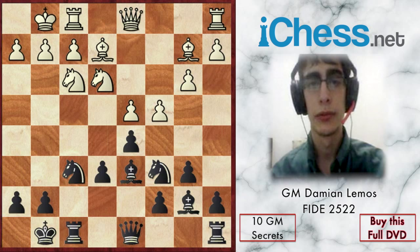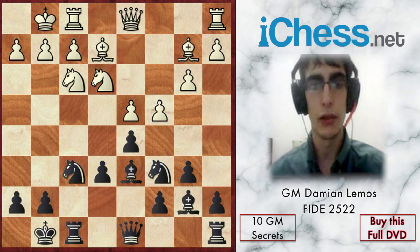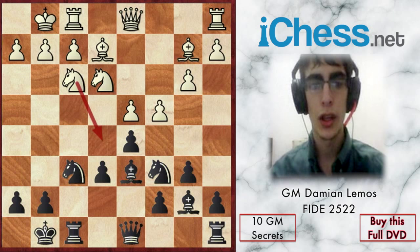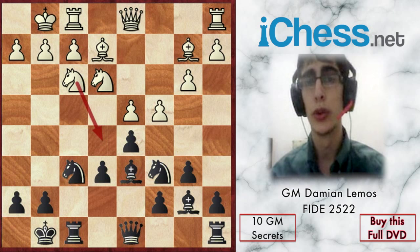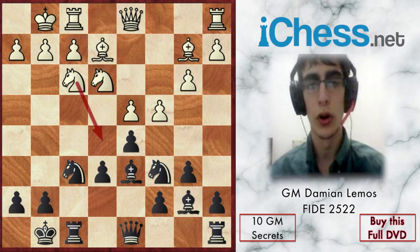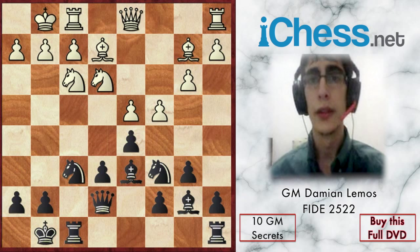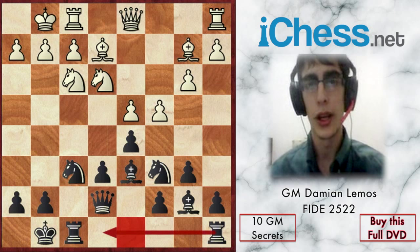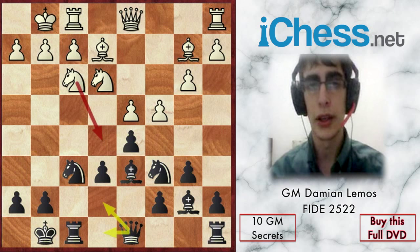White plays Bb2, and unless we play aggressively now he's going to play Ne5 and win a lot of space. The question is how to stop Ne5 — can we stop it? The natural idea is to move the queen, then continue with Re8 or Rd8. But again he's going to play Ne5 and win space, and I don't see any way to stop Ne5.